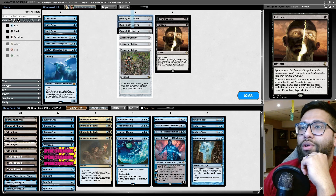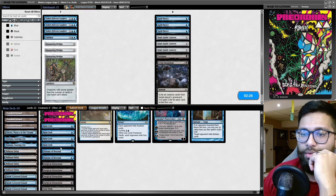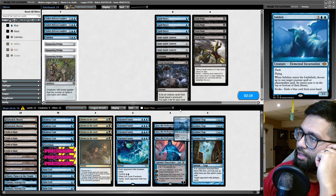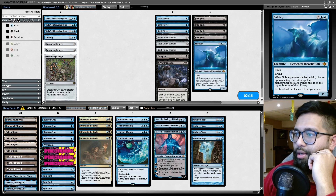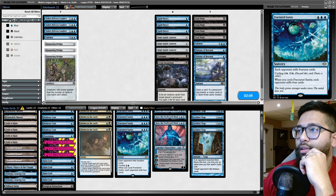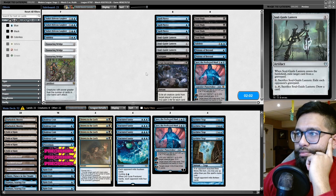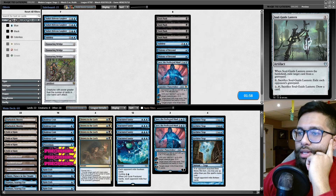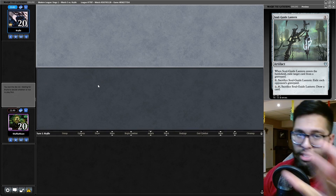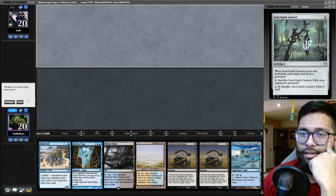That was a pretty stellar win. Sideboarding: ideally we're bringing all that stuff in first, so we're taking out the Fatal Pushes. Subtlety is kind of weird to keep. If I'm bringing in all this graveyard hate, I'll take out the Visions and sub out like one Jace. Then if we get past needing graveyard hate, we have Jace to potentially draw three in some type of mid-game.